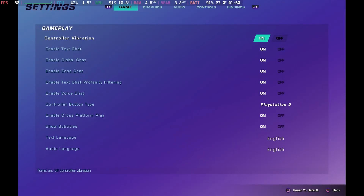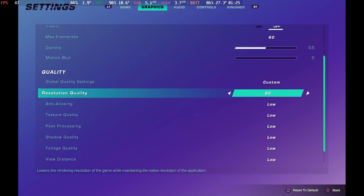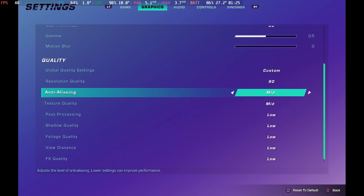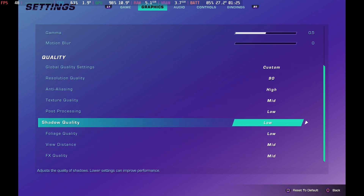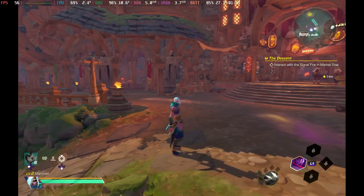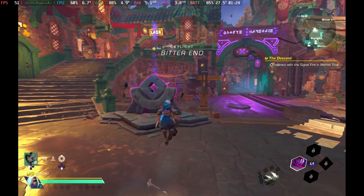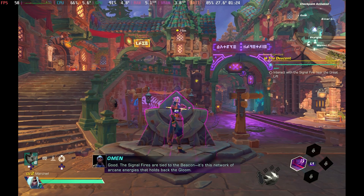Our actual best settings are to go into the settings and put the low global quality preset, then increase the resolution quality back up to 90, put anti-aliasing on high, extra quality on mid, and view distance on mid. You will have a gorgeous looking game that bounces between 40 and 60 frames per second depending on the scenario, with a few lag spikes that may push it a little bit lower very temporarily. Other than that it plays and looks absolutely fantastic.